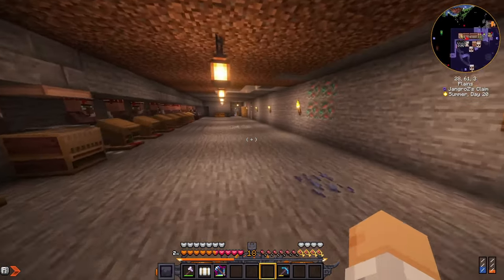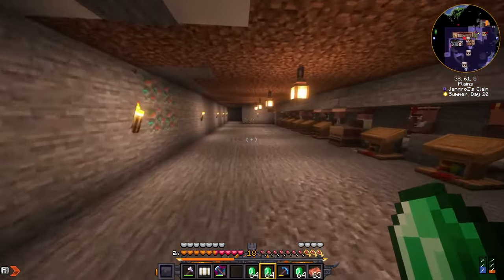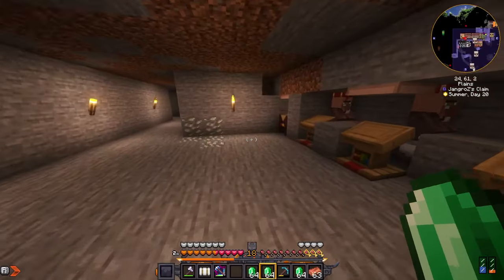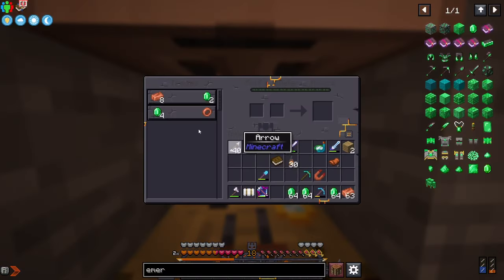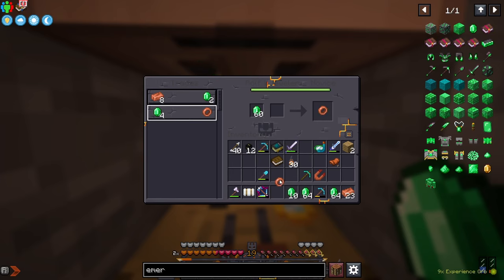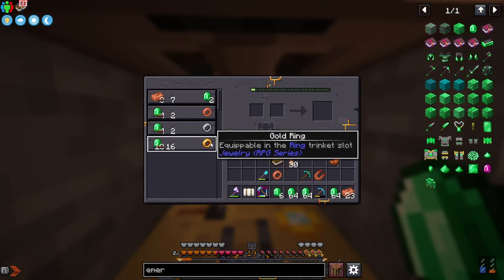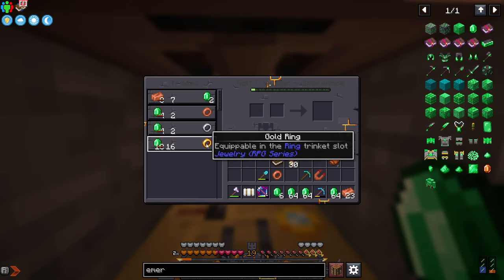They buy copper and emeralds. Let's grab some of those and level this guy up. Thanks to our paper and our librarians in the last episode, we have all kinds of emeralds now, and this guy buys copper — so that's also easy. We have a copper ring which gives us plus one armor.